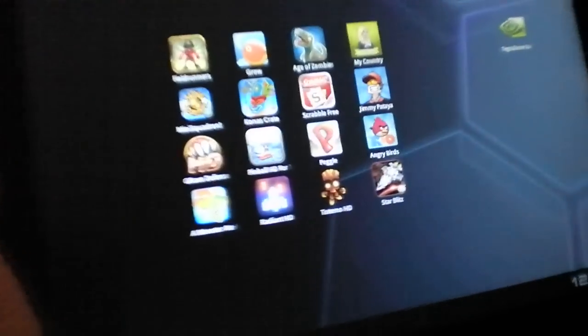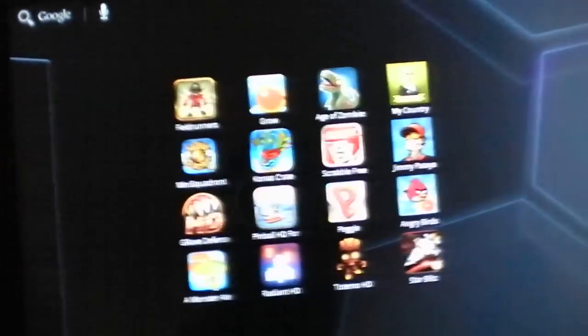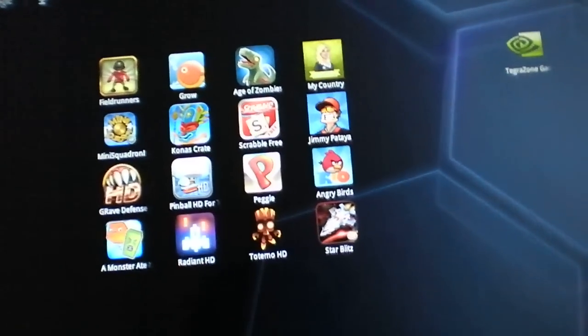Thanks guys for watching my video on gaming on the Thrive. Most games run great since it's a very powerful video processor, the Tegra 2. If you want to check out specific Tegra 2 optimized games, I suggest you check out the Nvidia Tegra Zone app — it showcases new games for Tegra 2 devices. So yeah guys, thanks for watching my video, and I'll catch you guys later.